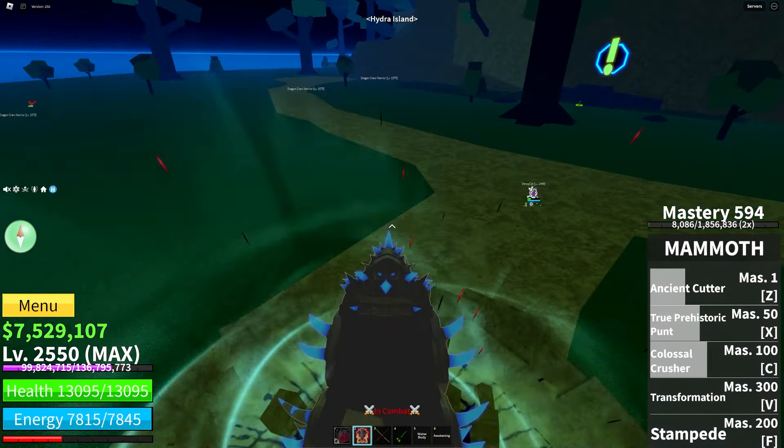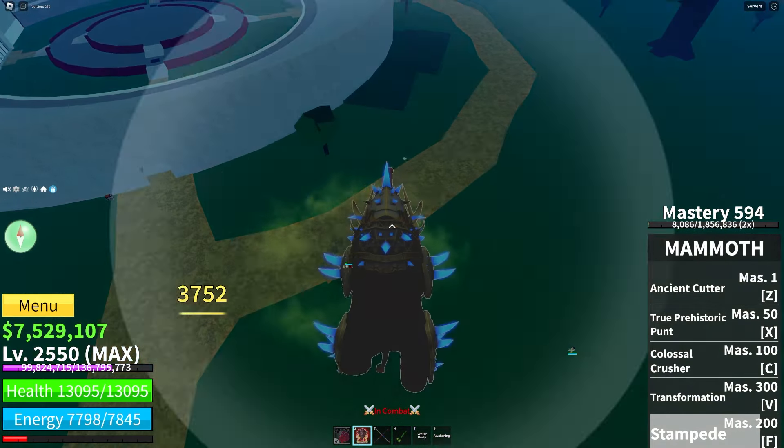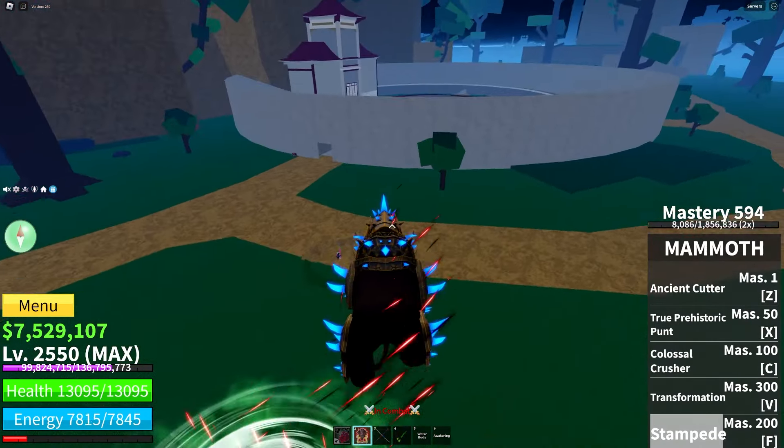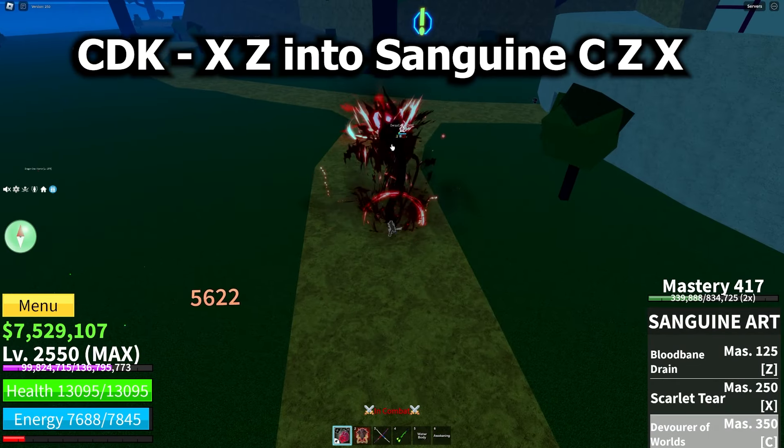Now it's time for the showcase. So you Flash Step in, last hit of M1, C, X, Z. That makes it so that you out-sustain them throughout the fight since you already dropped most of their health down.